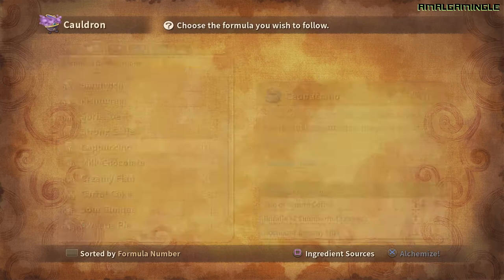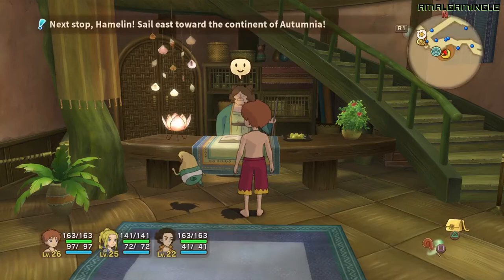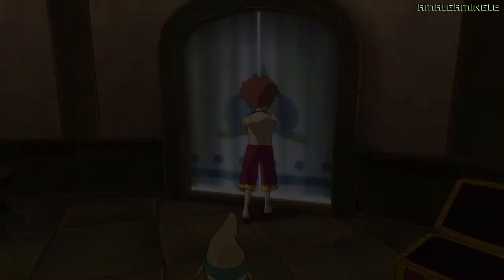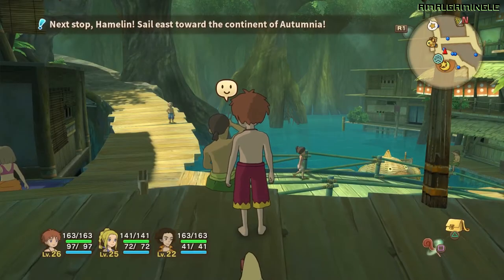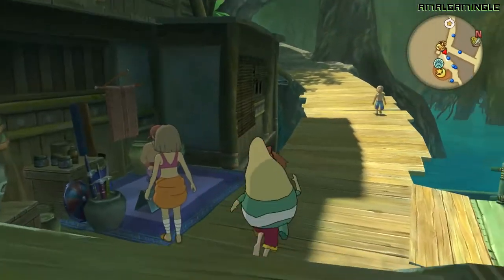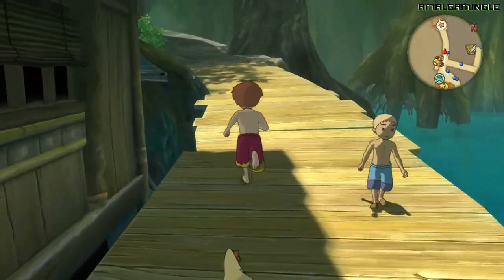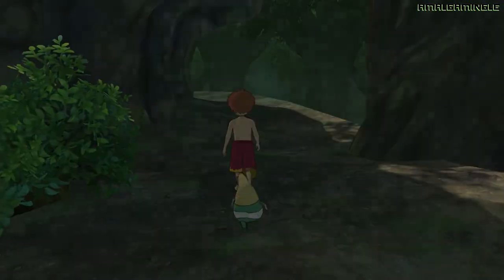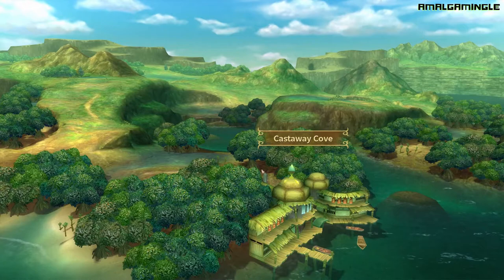When I leave Castaway Cove I'll show you where a slumber not leaf is so that you can get them yourself. So let's go. I already recorded this once and for some reason it didn't record, which is quite annoying because it was a perfect take — the taco showed up straight away when I arrived on the island. I doubt that will happen this time, but let's see.